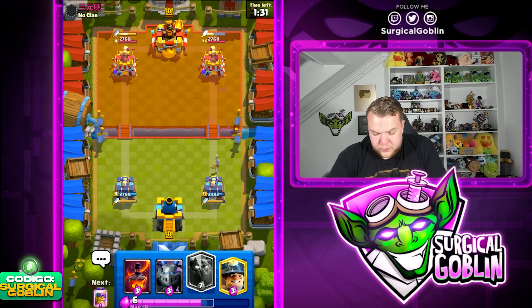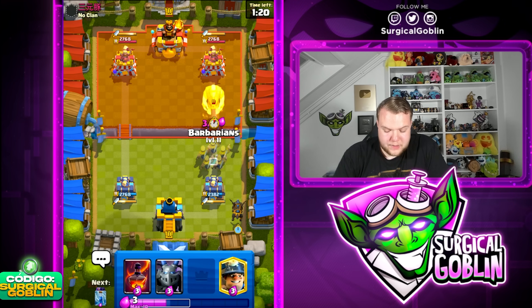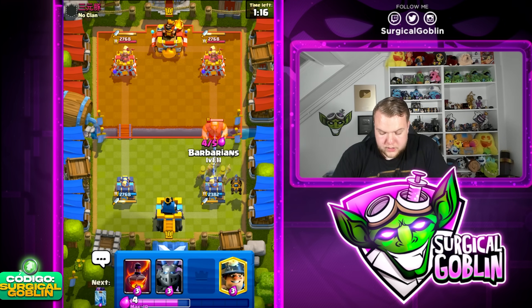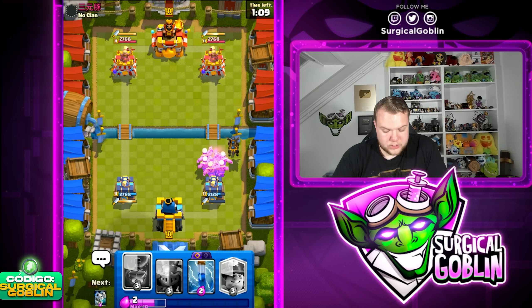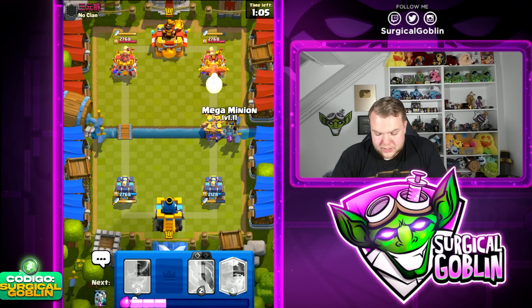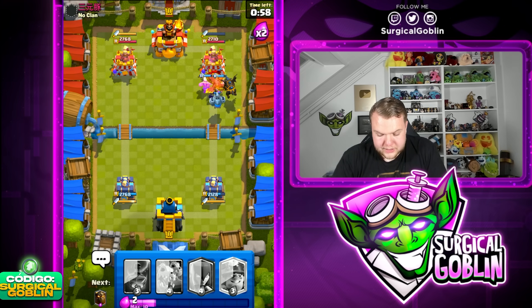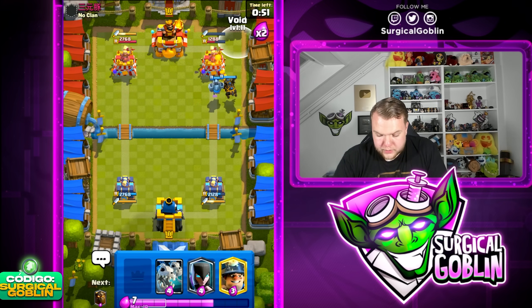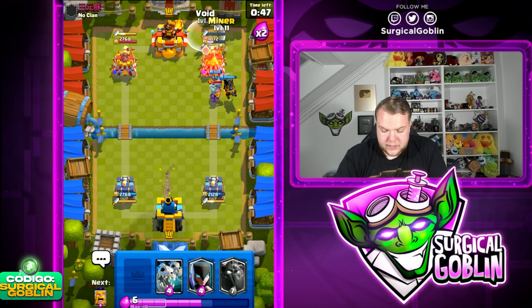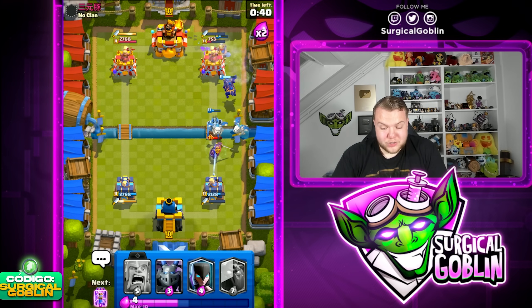Let's focus up — I definitely think we can still win it. He has phoenix, firecracker, little prince, and the giant is also annoying. If he goes giant same lane we have barbarians — barbarians here are gonna do a great job, he's maybe gonna get one shot then barbarians kill it. Now prepare the void spell. Let's go mega minion then void spell ready. Nice, zap takes care of the little prince. That might be tower down. He goes knight — let's go miner and void spell to take care of the firecracker. Nice, let's go skeleton jacks — amazing void spell, that should be tower down.